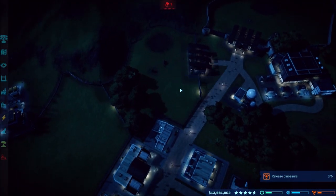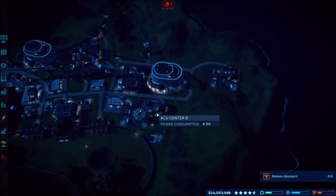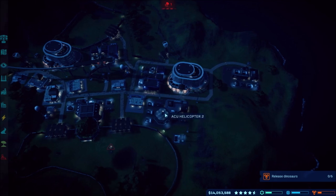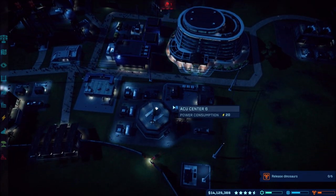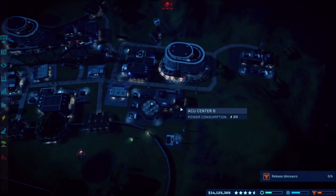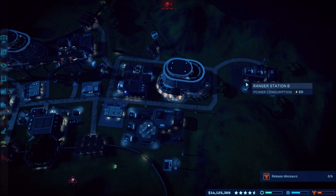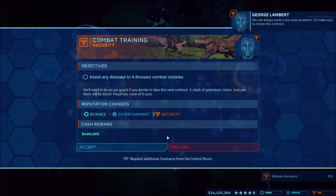I moved the anky all the way over here because I ended up putting a ranger station where the anky was. I figured I needed the ACU more because of how long it took to fly out and tranq dinos when they break out. I was like, well I guess I need a ranger station too, so I made the choice to give up some stuff - we can always solve a few more problems.